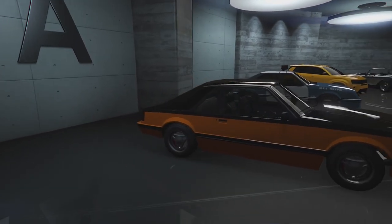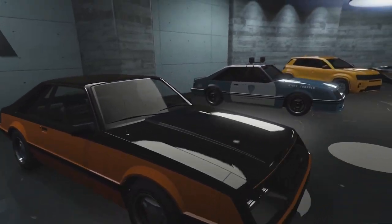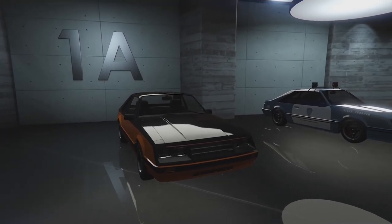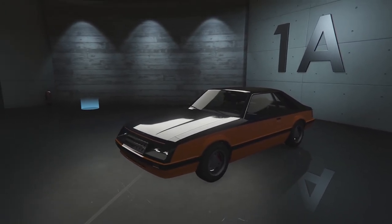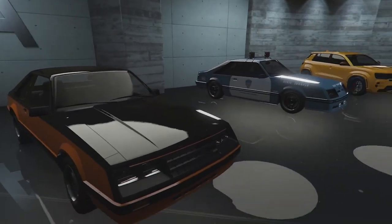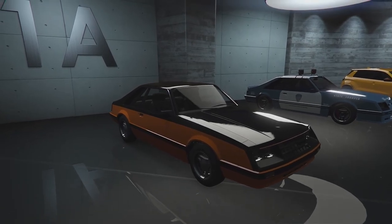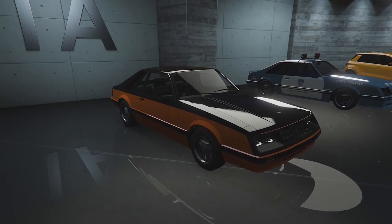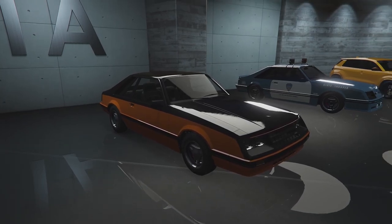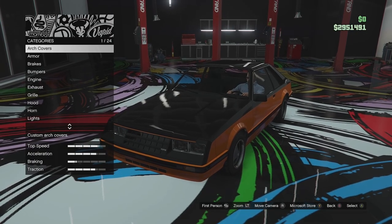It's based on a fox body Mustang for those who don't know. It does have some customization elements from other Fords as well, like the Sierra Cosworth. Unfortunately it doesn't have the big whale tail like the Vapid Uranus had, but it does have some cool customization. I want to build this as a sort of street civilian vehicle so let's take it up to the custom shop and see what we can do with it.